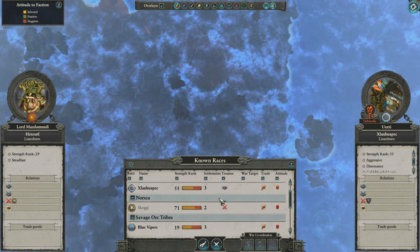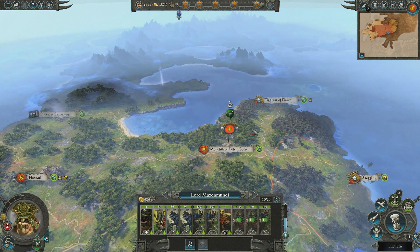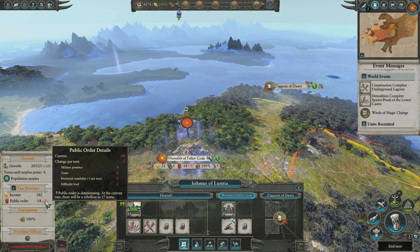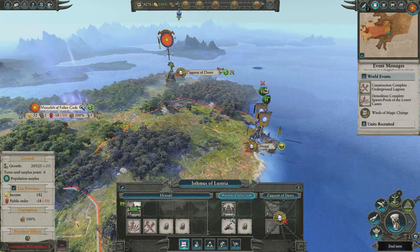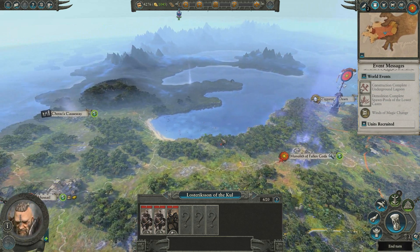Let's take a little look at the diplomacy. The Empire! I am ready to parley - would you like a trade agreement? So be it! That's all I'm giving you; I probably won't give you a non-aggression pact. Mazdamundi is in a recruitment stance so we can replenish what we need to. End the turn. My public order is currently falling at minus 5, pretty much because I've got Mazdamundi and his army garrisoned - as soon as I take them out, that'll drop to minus 10. I'm just going to march on Ziggurat of Dawn and unite the entire province, then head down and finish off the Norse.